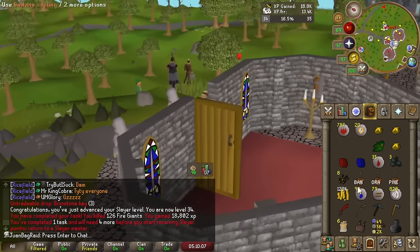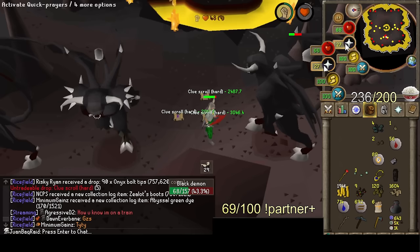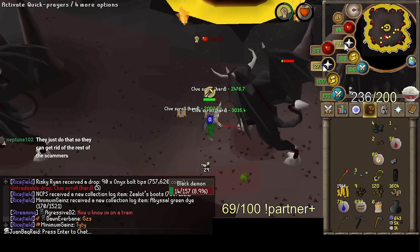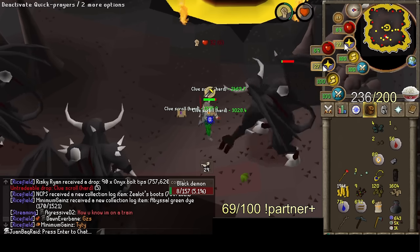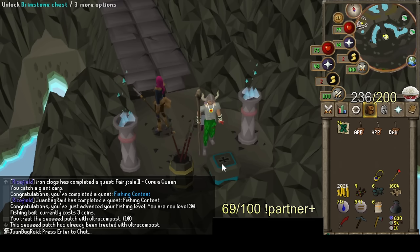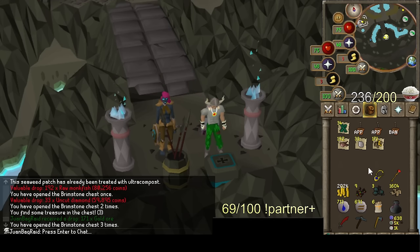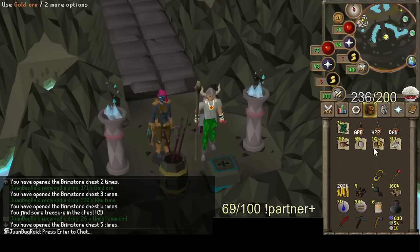18.8k slayer XP gained in that one task, and also gained like 20 levels or something. I'm just gonna summarize a bit of today's progress because my recording — I messed up the settings and there was just music and stuff. I did get to 42 Slayer for the Fever Spiders. That was the plan to make the rest of the money for the 80 construction, for the stash unit goal. I ended up getting that done through the Black Demon task. I tried to do a bunch of clues, didn't get anything really too crazy, but I did have a bunch of brimstone keys and got some decent loot.